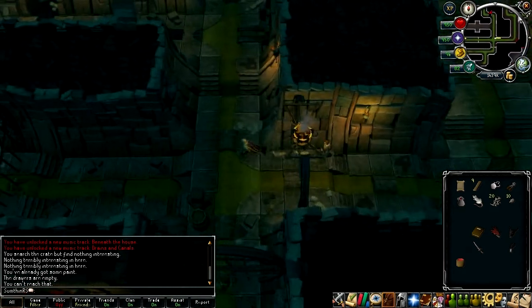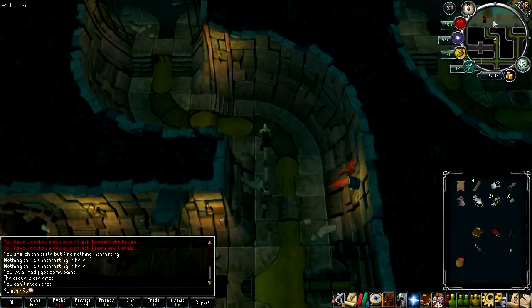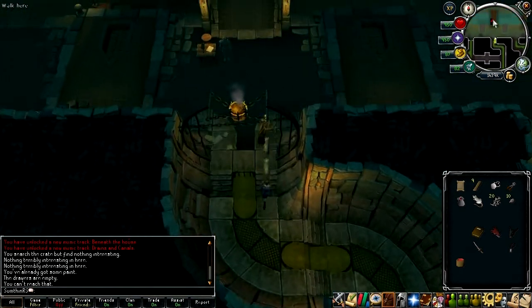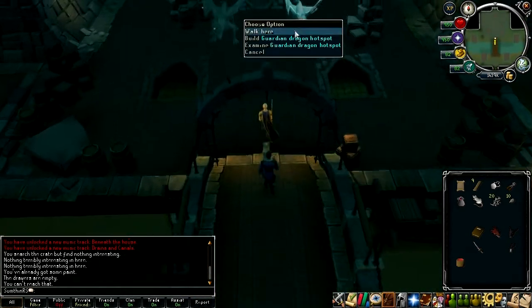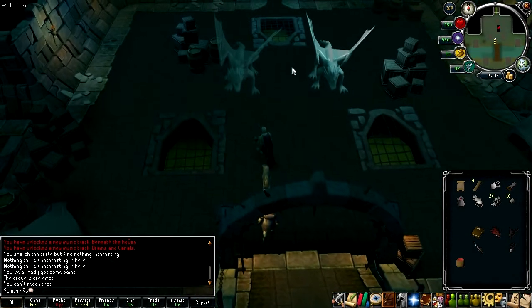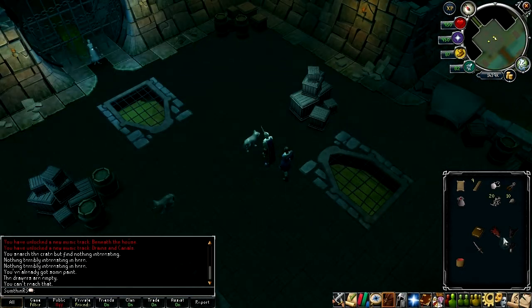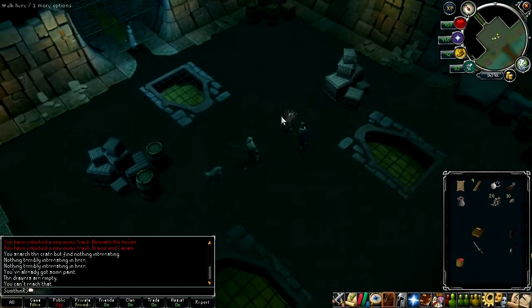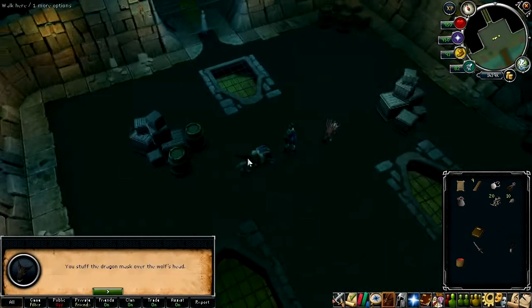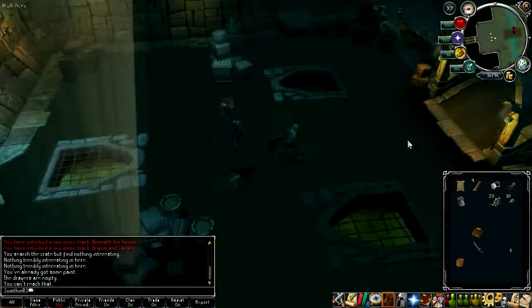With the wolves following, head back up to the north where we just were and then go even further north until you come to the guardian dragon hotspots — build on them. Then use the dragon heads in your inventory on the wolves. It looks a bit silly but it'll do. Now go back to the entrance.